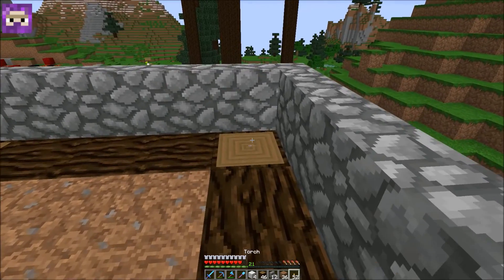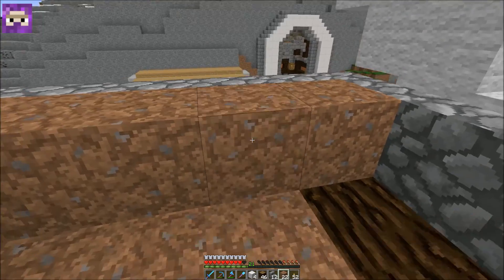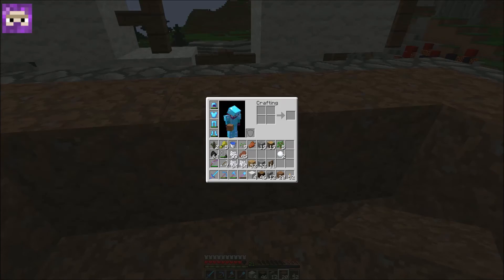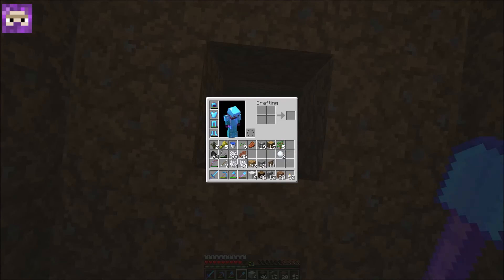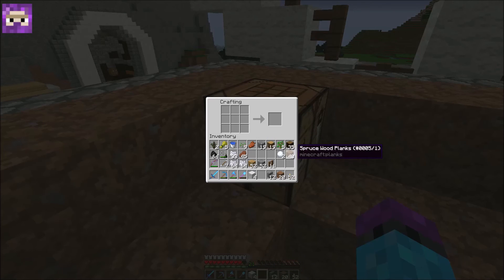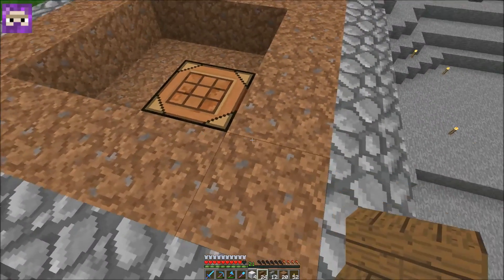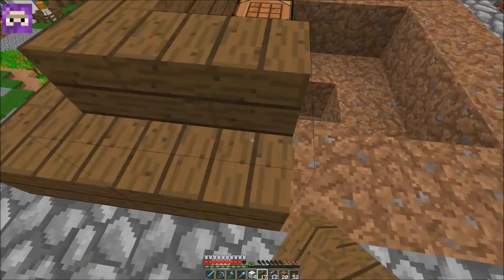That'll do for now, and then we're just gonna — just for the ease of things — go just like this. We don't have the rest of our materials, of course we don't. There we go, spruce wood. I don't know why I didn't think of that before — crafting bench. We're gonna have crafting benches just all over the place, we're just gonna put it right here in the roof. Some stairs — that'll do. And then we're just gonna do this. Nothing too fancy up here.